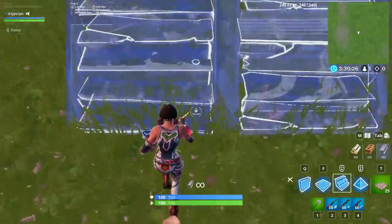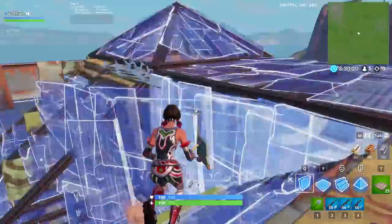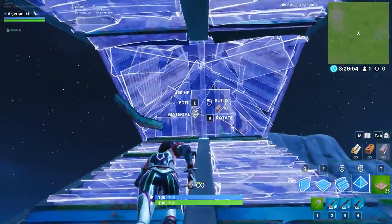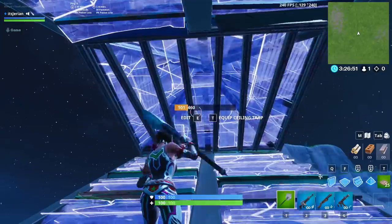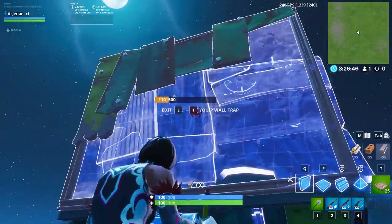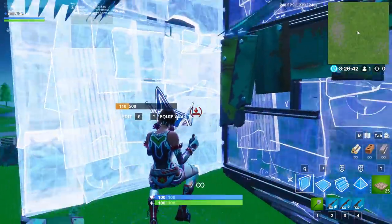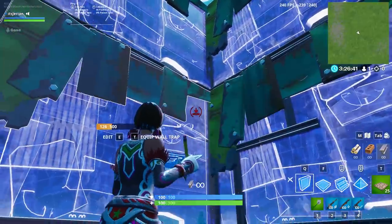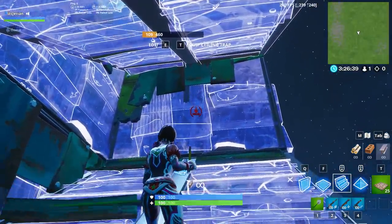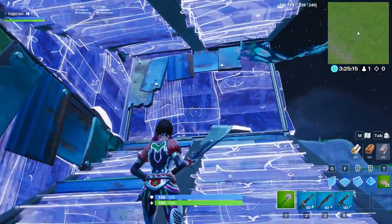The fourth and final retake is another one I learned from Epic Whale. I haven't really seen anyone else do it but him, so it will definitely be new to all of you. You scissor ramp up, then cone and floor yourself. After you continue scissor ramping, jump and do a 180 to place a wall. Then jump again and turbo build walls above and to the side of the wall you just placed. As that's happening, you should be turbo building a ramp above and below you to land on. In one sweeping motion, you build the walls and ramps.